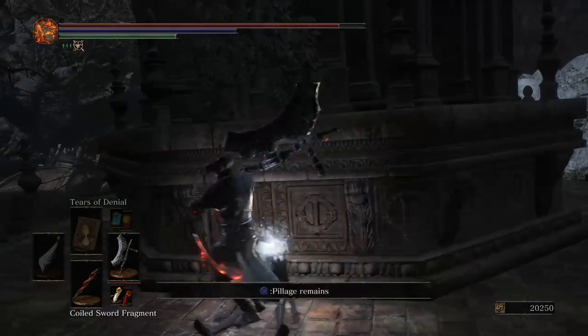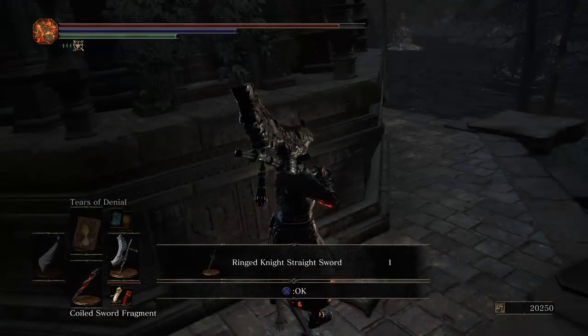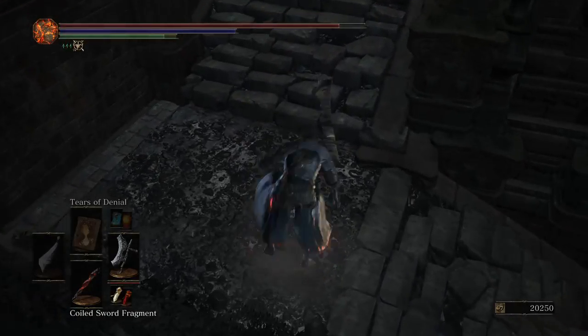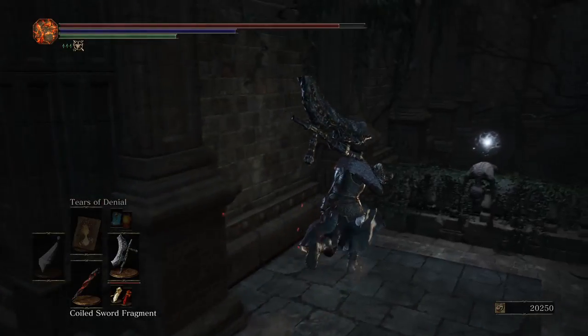There's going to be a shiny, and when you pick it up it's the Ring Knight Straight Sword. This straight sword is very cool because the Ring Knights actually use it and it's flaming — it's freaking awesome.